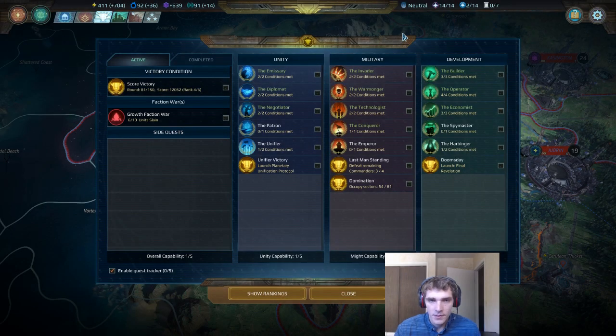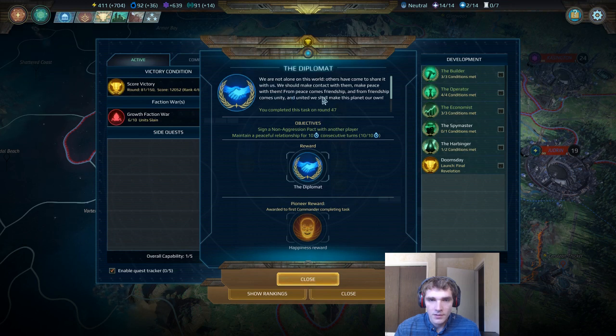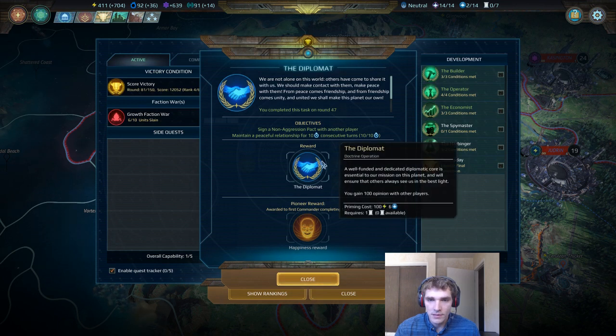The next empire quest we're going to talk about is the Diplomat. It's also not too hard to complete. If you get a non-aggression pact with another player, all you need to do is keep that for 10 turns. That's pretty easy to do in the lower difficulty settings. If you're playing on the hardest settings, it might be kind of hard to get an AI to sign a non-aggression pact with you, but it can be done if you apply the right pressures in the right places.